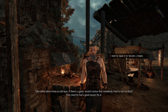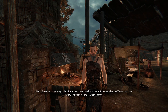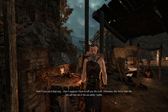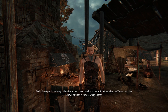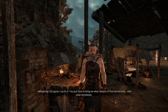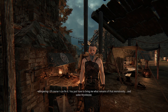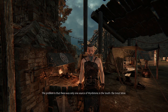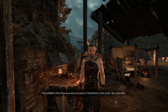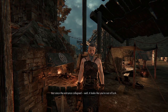I need to repair it to become keeper. Well, if you put it that way, then I suppose I have to tell you the truth — otherwise the terror from the sea will bite me in the ass while I bathe. Of course I can fix it. You just have to bring me what remains of that monstrosity and some weird stone. Problem is there was only one source of weird stone in the south — the Great Mine. But since the entrance collapsed, it looks like you're out of luck.